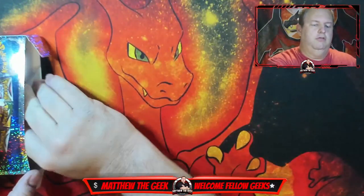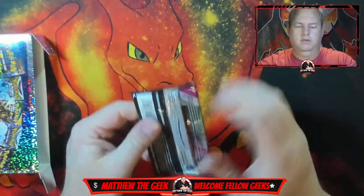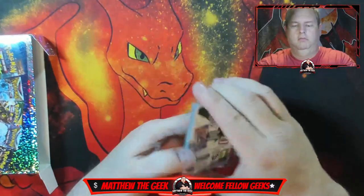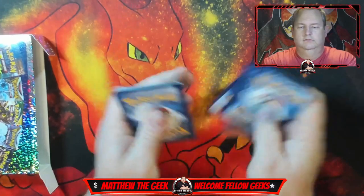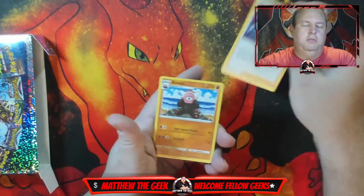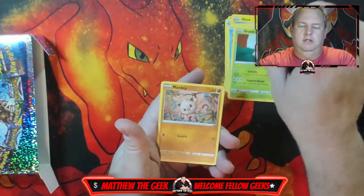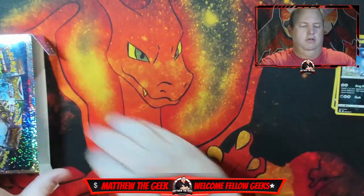Okay, first pack is Fusing Strike. We have Elise's Sparkle, Beware Skaters, Park Shinx, Bunnery, Basculin, Grubbin, Mankey, Reversal, Kvandana, and a regular Apsul. So nothing great right there.